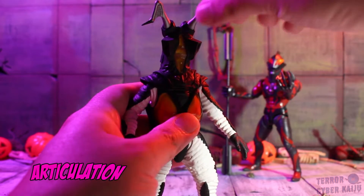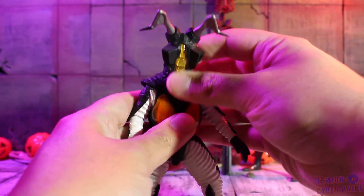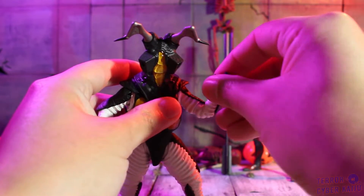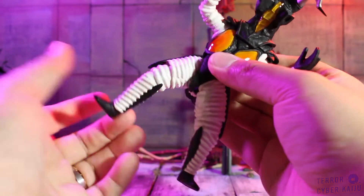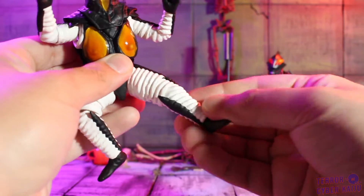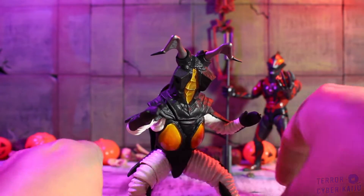In terms of articulation, Zetton here moves well enough. You will be limited moving around the head thanks to the sculpt getting in the way, but Zetton never really did move the head around too much. My only gripe with this one is I've noticed that the leg joints become a bit too weak over time, which can make posing with him a little bit of a hassle considering how much give there is.